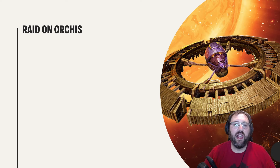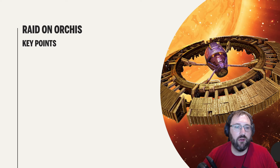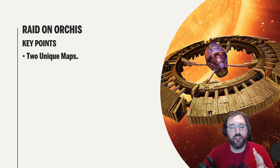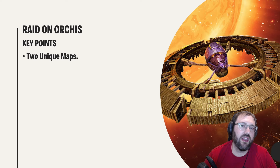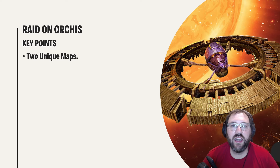We have a blog out called Raid on Orcus. The key points: there are two unique maps — one map has 51 nodes and the other has 71 nodes. That is a Normal mode and an Omega mode.